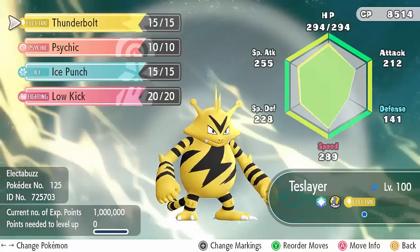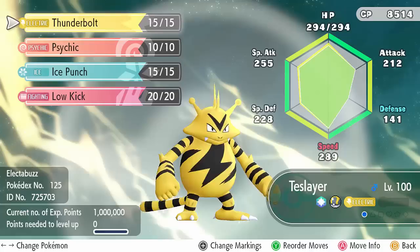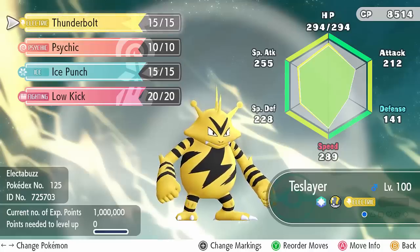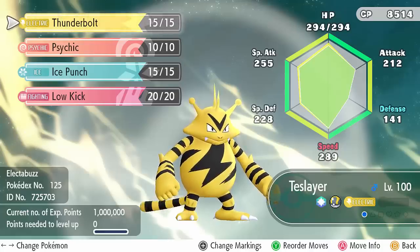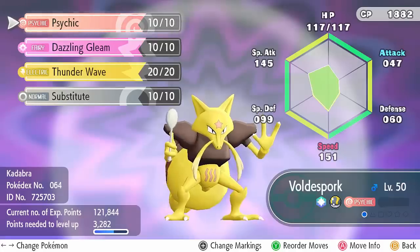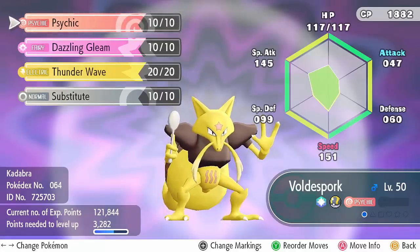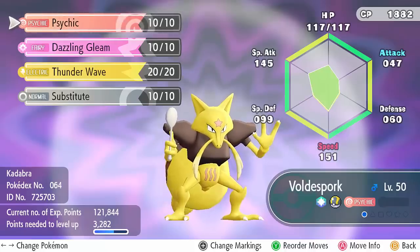Both Electabuzz and Kadabra outspeed Hayden's entire team and can hit it pretty hard. Electabuzz four attacks hits everything super effectively apart from Arcanine, which is crazy. It two-hit KOs the majority of the team and I really like Electabuzz in this matchup - it also hits Mega Gyarados for some of the most damage on my team. Kadabra outspeeds everything too so it can maybe help clean at the end.